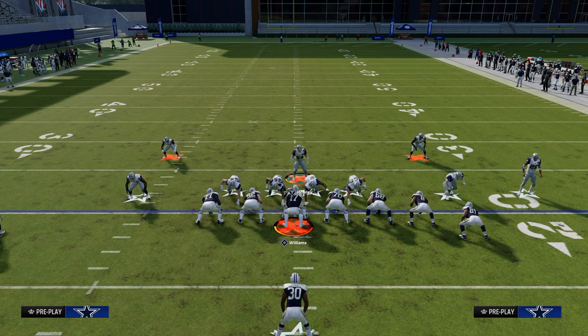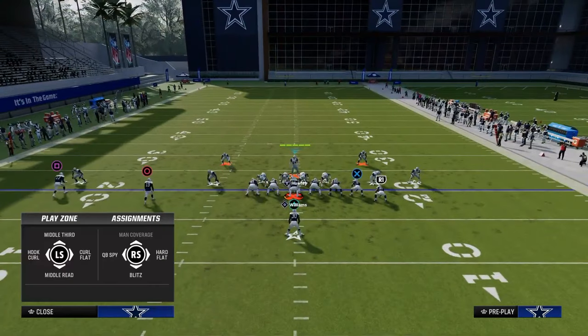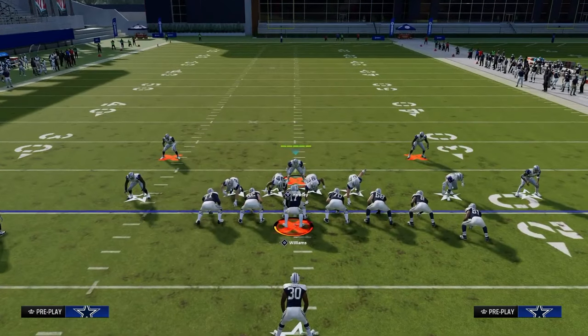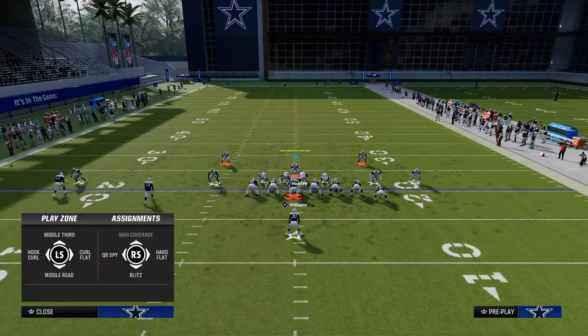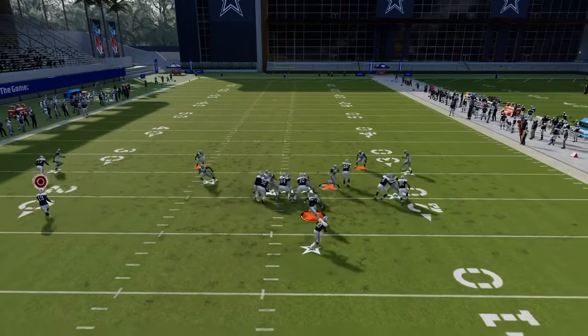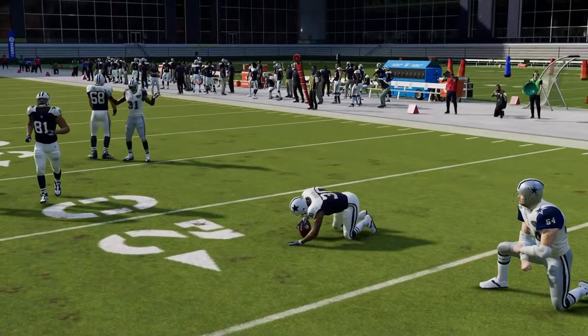You have a couple different options, but in general you want to stand about right here. You can man your user up to the running back. When you do that, you're going to hit X or A on PlayStation or Xbox, then flick your right joystick up. Instead of manning him up on anybody, you're just going to hold your joystick in the direction you want him to run. If you think it's going to be a run to the right, hold him down and to the right. This allows us to shoot the stretch super easy, and we're able to stop it for a negative five-yard run.